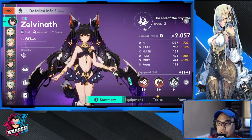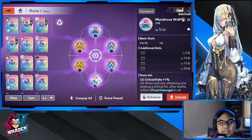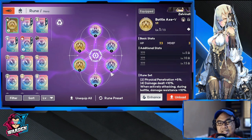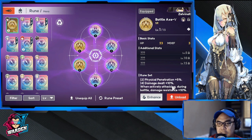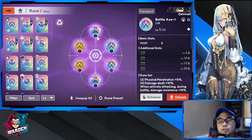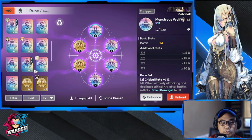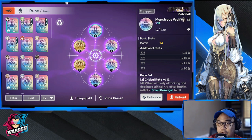For runes, the priority is critical rate since she's an assassin. I use the Battle Axe set — it provides 10% damage assistance and physical penetration when actively attacking. For the crit rate slot, I used Monstrous Wolf, but Gladiator works just as well. Either is fine; the goal is just getting that crit rate.